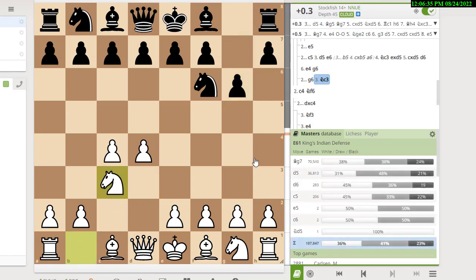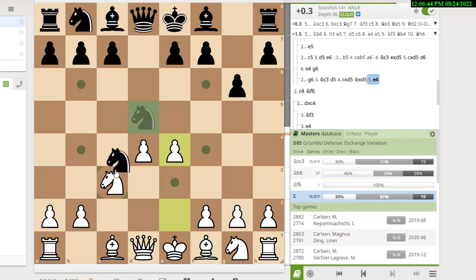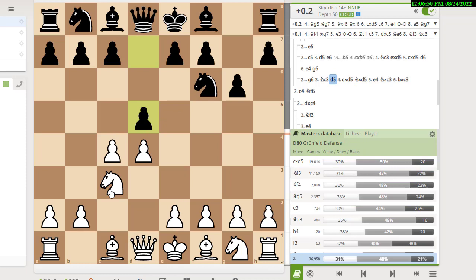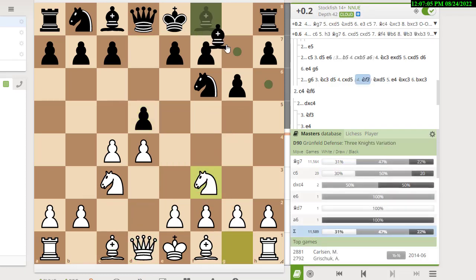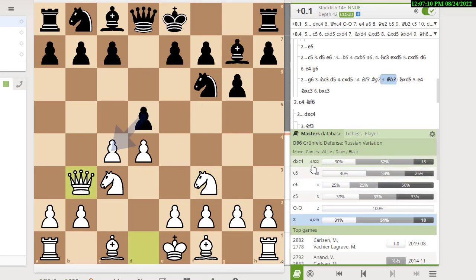Black can play the Grünfeld with d5. Most people like to play the exchange variation against the Grünfeld, and there's a tremendous amount of theory on it. Alternatively, you don't have to play the exchange variation — you can play moves like knight f3, bishop f4, bishop g5, e3, or even queen to b3. For example, after knight f3 and bishop g7, queen b3 is a major line called the Russian variation. The database shows 4,522 times black played pawn takes pawn in that line.